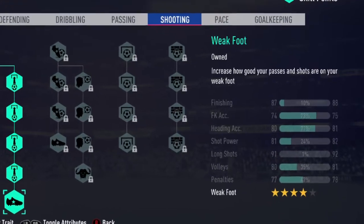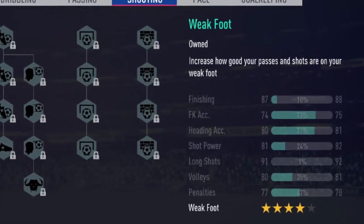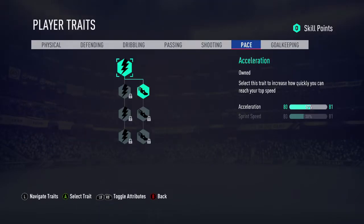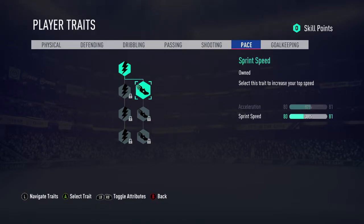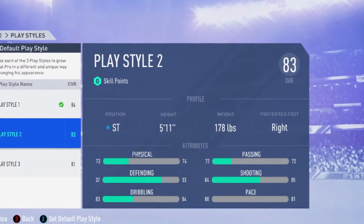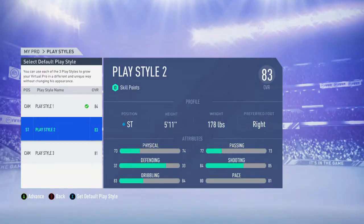You also get your four-star weak foot, which is kind of nice. After that you haven't got many points left, so just lob them into your acceleration and sprint speed. Pace doesn't really matter on these FIFAs anymore, so yeah, just drop your points into that and you'll be good.